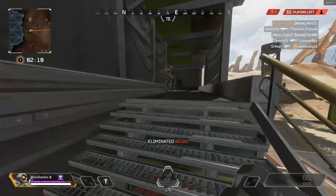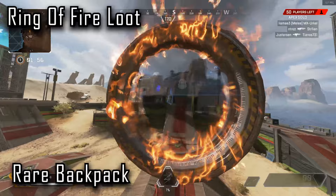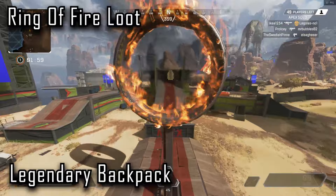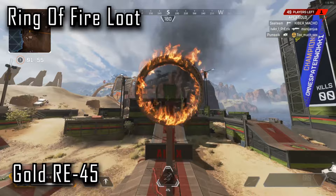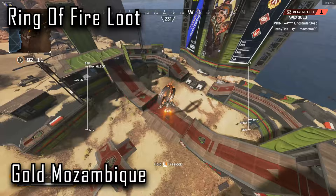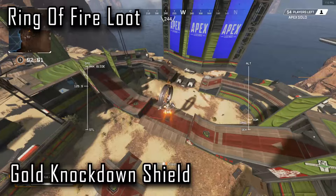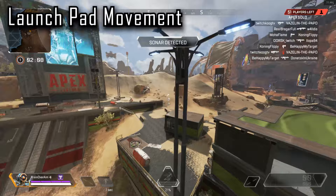I always go for the middle ring because I can get there first most of the time. Since I come out with purple armor or something, you can have a bit of fun — just relax and have a boxing match or something. But what can you get from this ring? Purple armor is probably the most frequent drop. You get all the different types of backpacks except common — you can get blue, purple, and legendary. You can also get every single type of gold weapon: the P2020, the RE45 (which had a recent buff), the Alternator (probably my favorite to find at the beginning), the Mozambique, the Flatline, and the Rez Shield. If you've seen any different items in there, let me know.